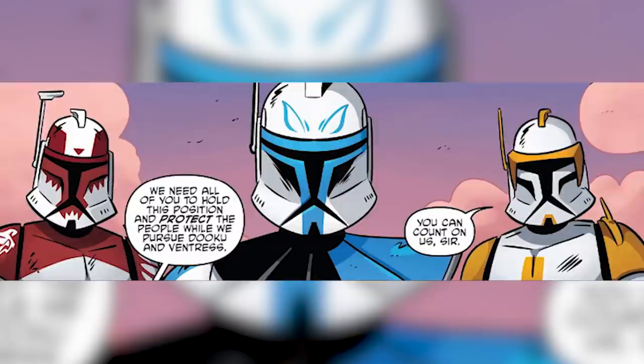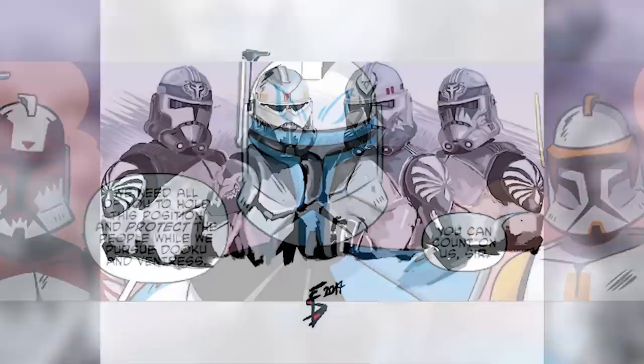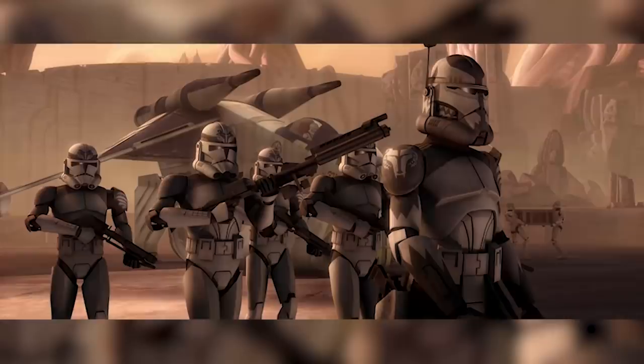With the new Clone Wars Battle Tales comic releasing, set before Clone Wars Season 7, many of us have one massive question. Why does Commander Wolf change his armour from red to grey? Why is Commander Wolf's helmet different later in the Clone Wars? I'm going to break down exactly why the Wolf Pack and the 104th Battalion changed the colour of their armour from red to grey, and why it was also changed to a mysterious third colour in between.